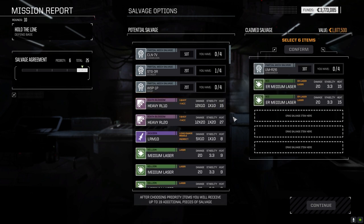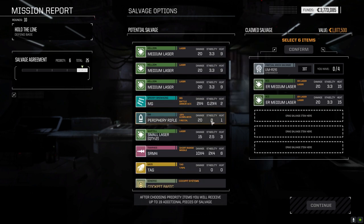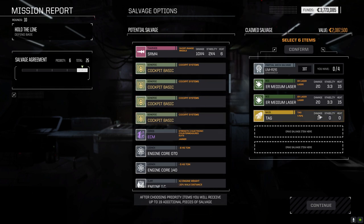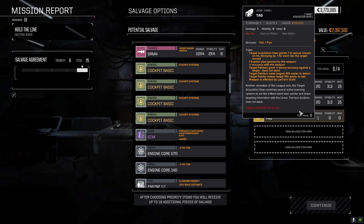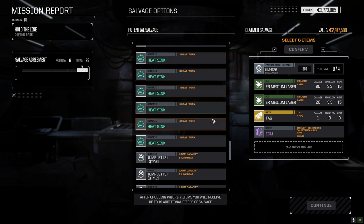Let's take this part — I know we can put that together. ER medium laser, heavy rocket launchers — damage 12, one shot though. We don't have the free hardpoints. TAG — I've been cursed for not taking TAGs, and the person is right. I keep forgetting to take the TAG. See that — this time not missing the TAG. The ECM we need. Anything we can get to reduce weight — no, we don't need any of that stuff.